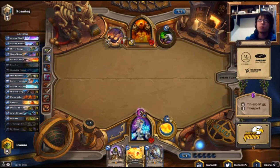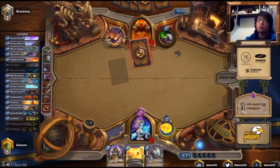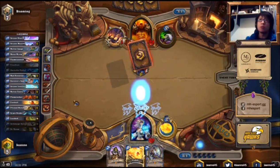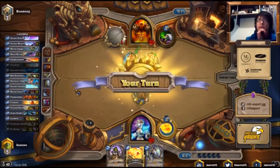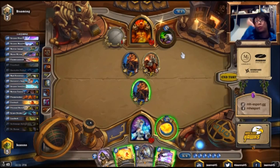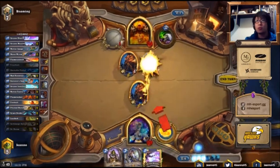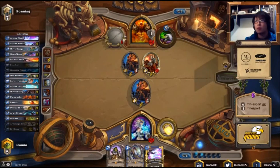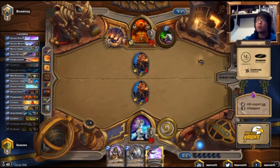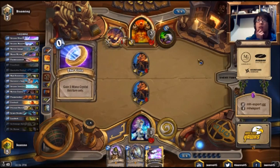So now we kill Finley with our second Frostbolt. We only have a Mirror Entity in play — that's a very weak turn for us. He can probably play something like Armorsmith, just to proc our Mirror Entity and give us some garbage. Now we don't have a good way to deal with the Acolyte of Pain. That's really sad for us, but I think we just gonna Fireball it. So next turn we can play Dr. Boom — hopefully he doesn't have anything.